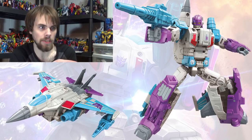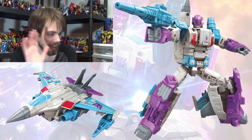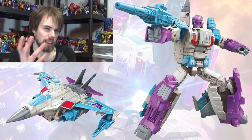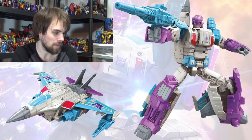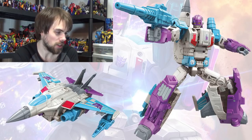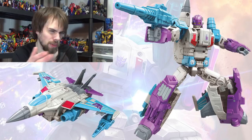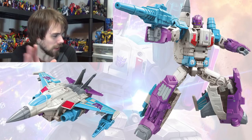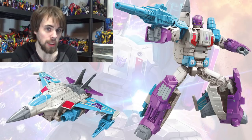So Dreadwind is a remold of Skydive, and Blackwing is a remold of Air Raid — they're both kind of remolds of each other. I really like the color scheme in robot mode: the red on the chest looks nice, the purple really stands out, and the light blue is there too, though I wish there was a bit more of it.